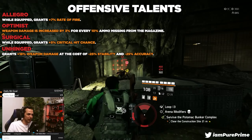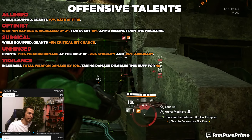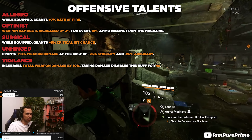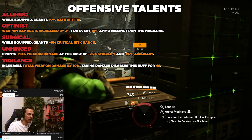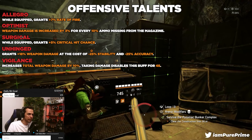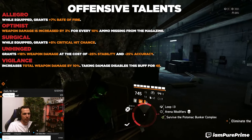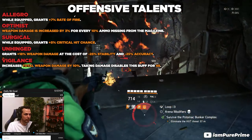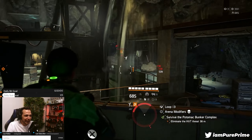The last offensive talent you probably already guessed: vigilance. It's not as strong as in the base game — here it gives 25% extra weapon damage but only increases total weapon damage by about 10%, and taking damage disables the buff for four seconds. It almost works the same as the base game but slightly lower. Still a very good talent for burst damage — if you're standing in front of a spawn point and open up your gun, there's a big chance you won't get hit and that extra 10% comes in clutch.